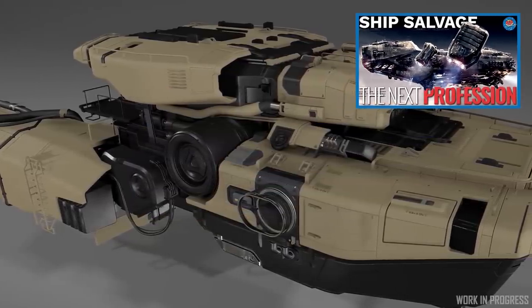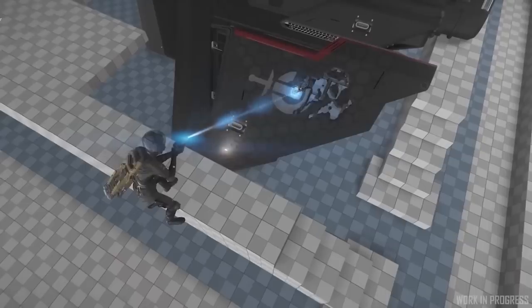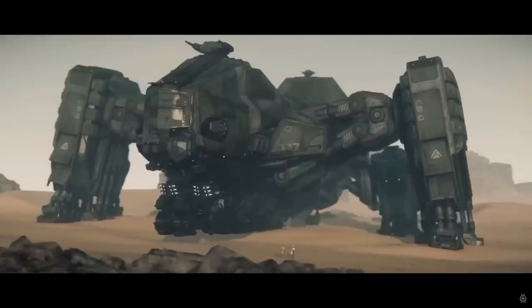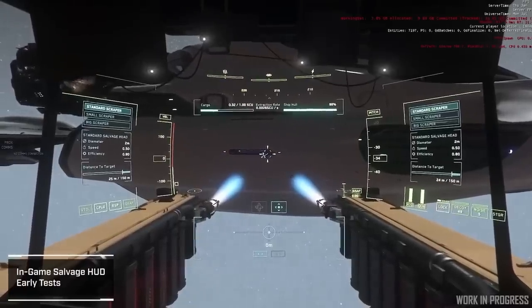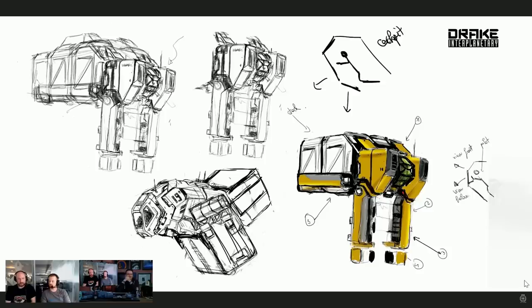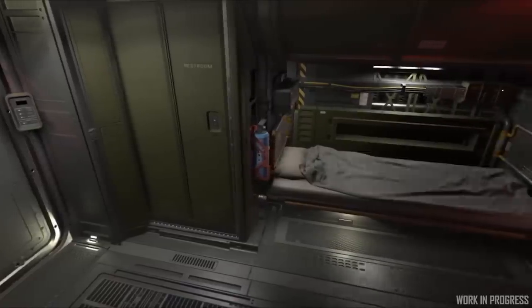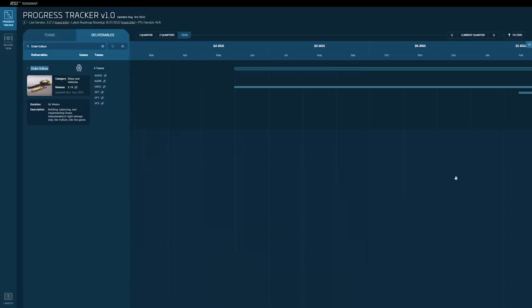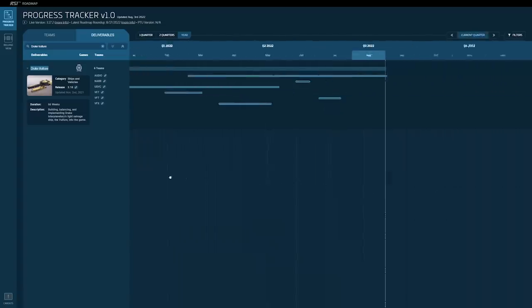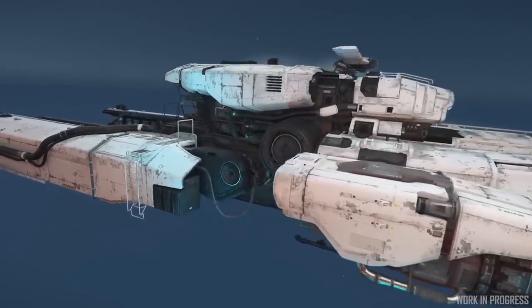Between monthly reports, Star Citizen Live, Inside Star Citizen, and every other indicator, salvage gameplay is finally about to offer a new career opportunity for industrial players. Alongside the Reclaimer and the multi-tool salvaging attachment, this ship will unlock a new long sought-after form of gameplay. The ship itself is very Drake in design with a rugged industrial vibe, living quarters for longer missions, and plenty of cargo space. It looks to be right on time for its scheduled release with Alpha 3.18.